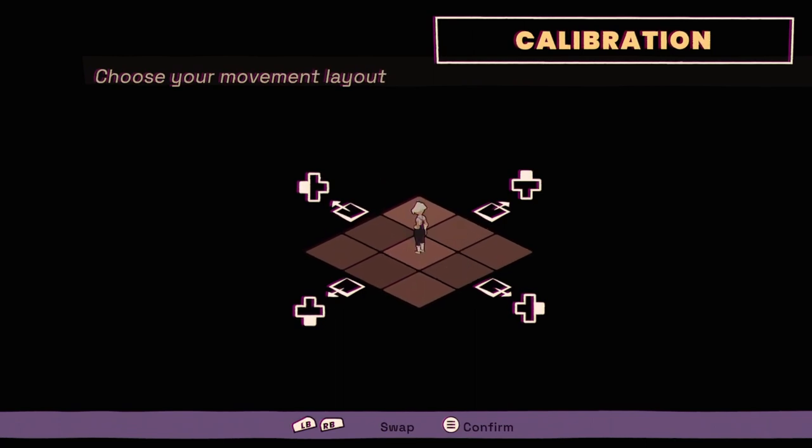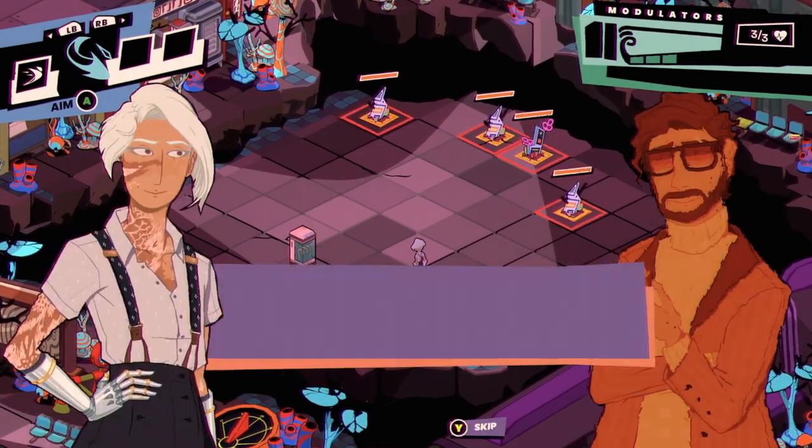Okay — 'Choose your movement layout.' Oh I see, so you can do it like this. I think I prefer this — that makes sense to me, so left is up in a way. I almost wish there was maybe a slight tilt, though I know that's not easy to do this late in development.